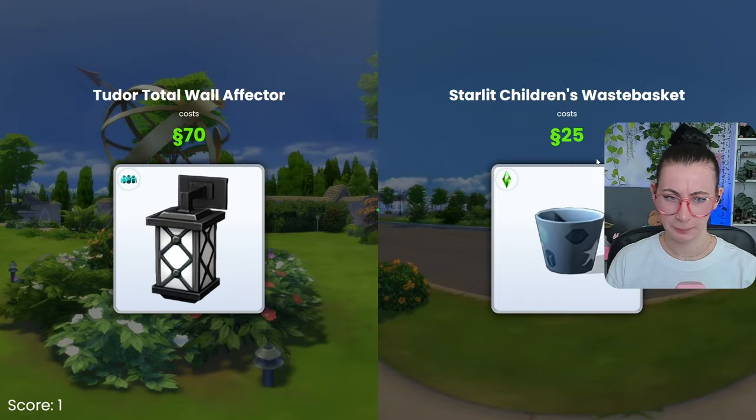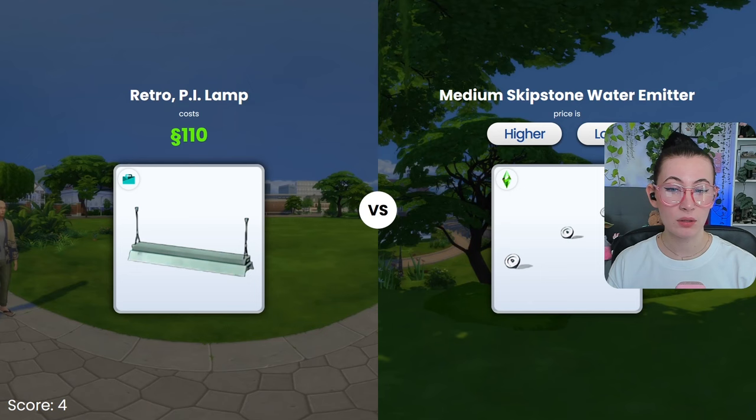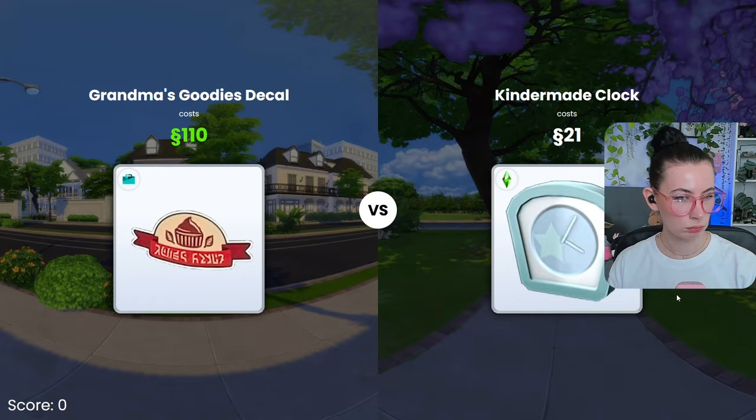This is cheap — so everything is going to be higher than that. I have no idea how much this is. Cheaper than I thought it was going to be. Plants are expensive — higher. Beautiful. No clue — let's go higher. Wrong. Wrong instinct. Got it. Amazing.